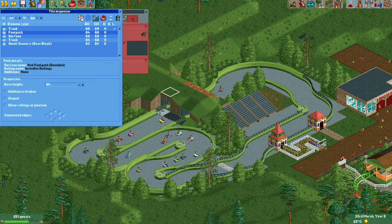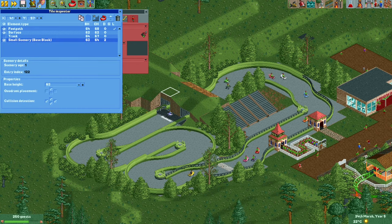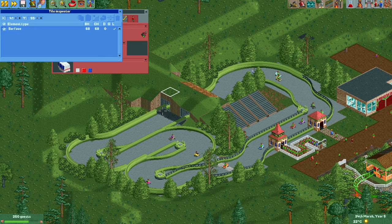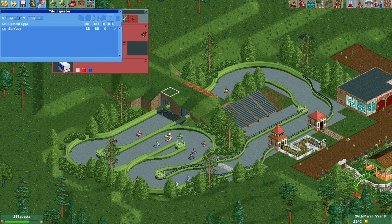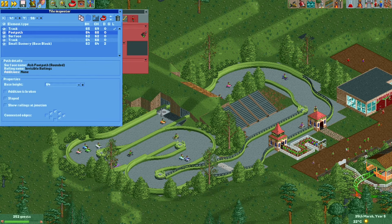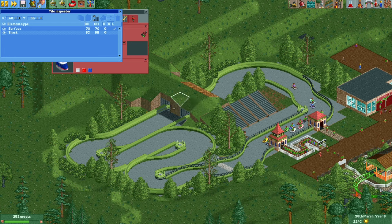If you want a scenery piece or other object to always be drawn last, the easiest way is to move the path to the top of the list in the tile inspector. As you can see, the monorail track is now visible and the path has everything drawn over it. So that usually works if you want something to be drawn last.